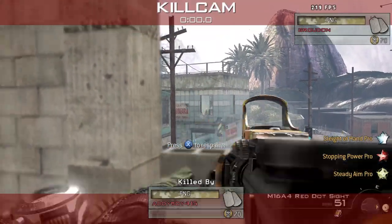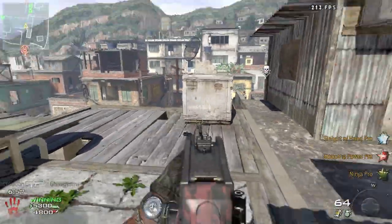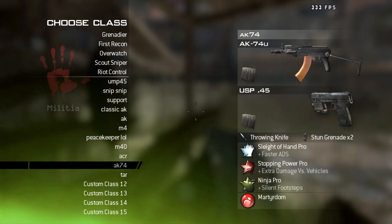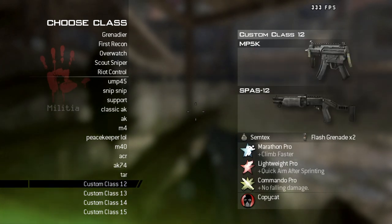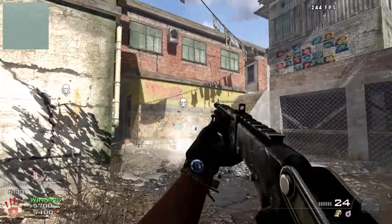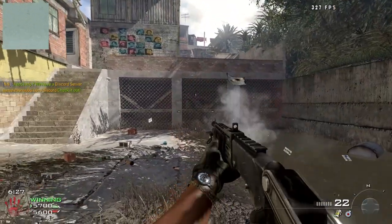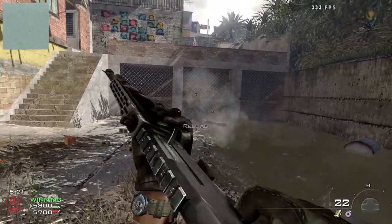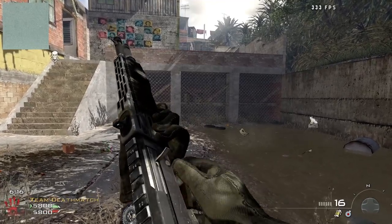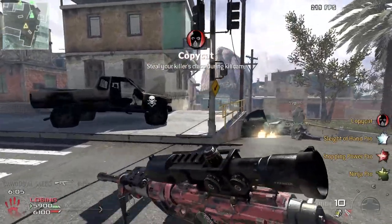Support for unique animations when reloading empty re-chamber-based weapons has been added. Basically the reload animation will be different depending on whether the chamber is empty. So if you fire a bolt-action and still have a round in the chamber, it just refills normally — but when you empty it and reload, it now actually starts with chambering a round first. That animation distinction is now properly implemented.